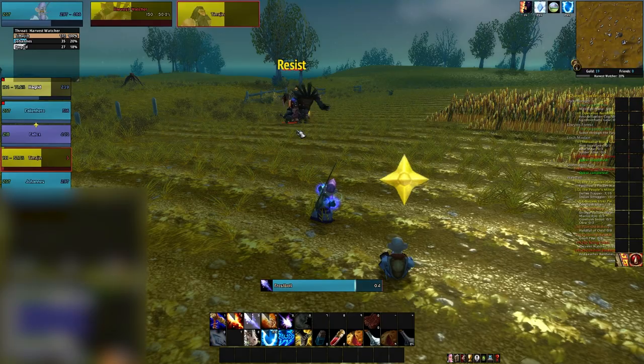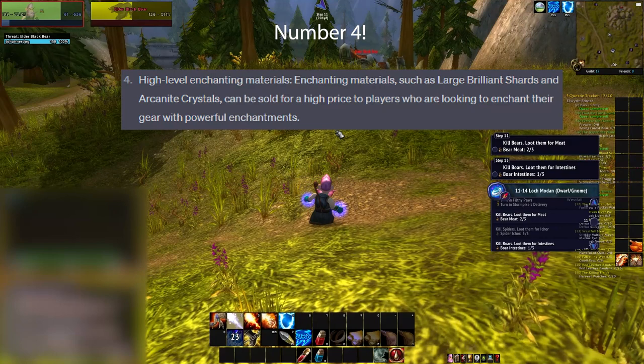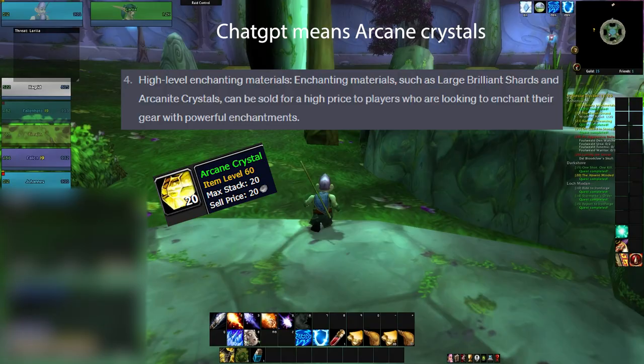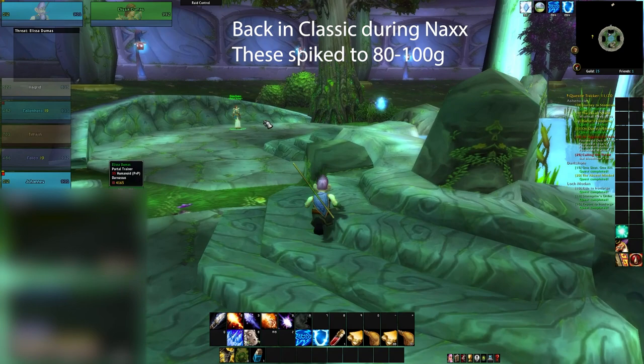ChatGPT gold investment number 4: high-level enchanting materials such as Large Brilliant Shards and Arcane Crystals can be sold for a high price to players looking to enchant their gear. I think ChatGPT means Arcane Crystals specifically, and these can go up as people need them to attune for Naxx. They are around 40–50 gold right now, but back in Classic they jumped on Naxx release to 80–100 gold and stayed there for a while. Large Brilliant Shards could be something, but may take way too long — better to buy Black Lotus as it just gets used more.